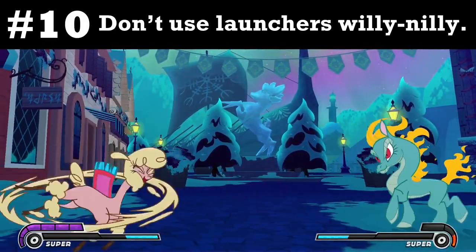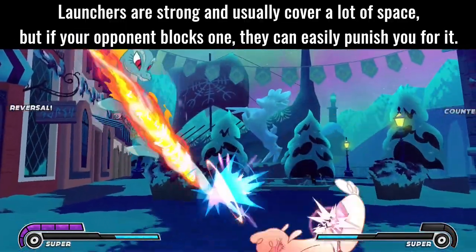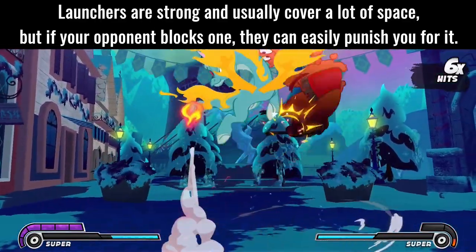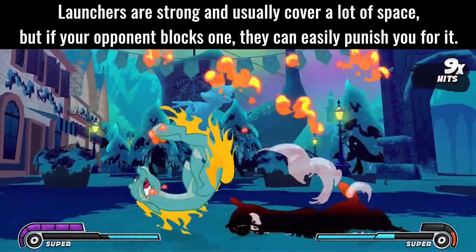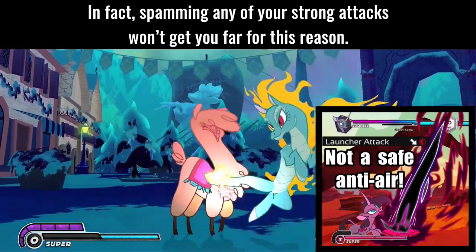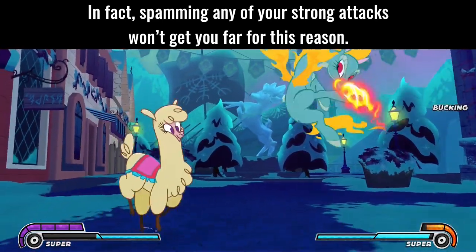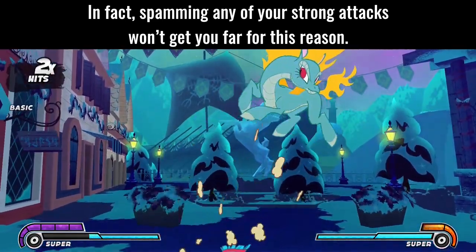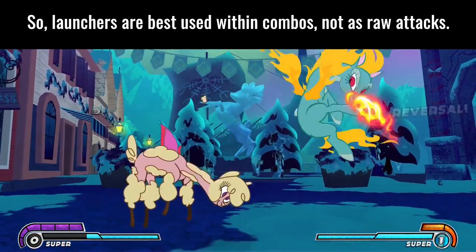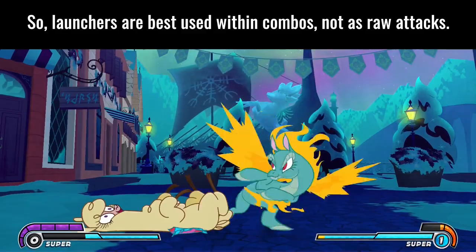Tip 10: Don't use launchers willy-nilly. Launchers are strong and usually cover a lot of space, but if your opponent blocks one, they can easily punish you for it. In fact, spamming any of your strong attacks won't get you far for this reason. Launchers are best used within combos, not as raw attacks.